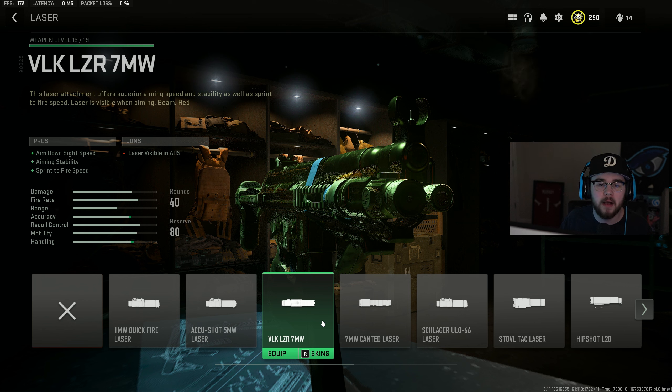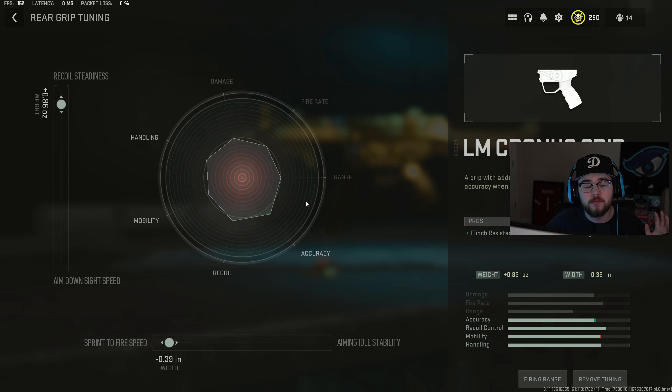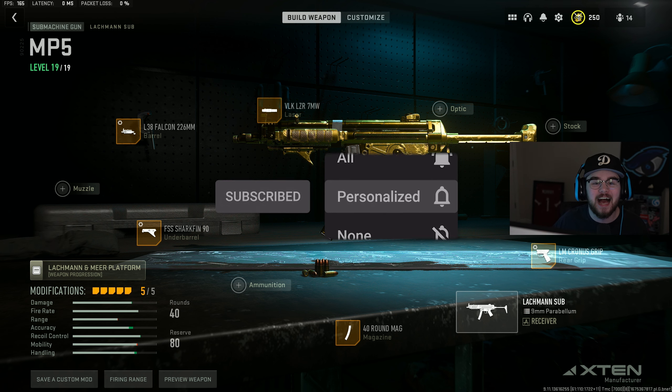For the last attachment, the laser mixes in perfectly with the barrel giving you more ADS speed, sprint-to-fire speed, and aiming stability. For tuning: the barrel is tuned for recoil steadiness and damage range, the rear grip is tuned for recoil steadiness and sprint-to-fire speed, and the last attachment is tuned for recoil stabilization and aim walking speed.